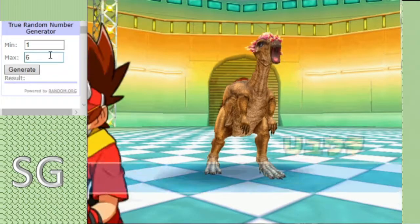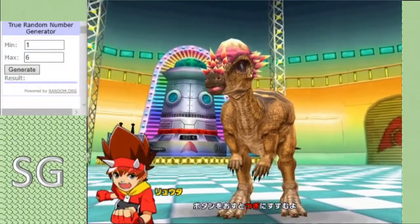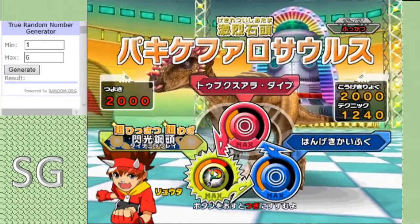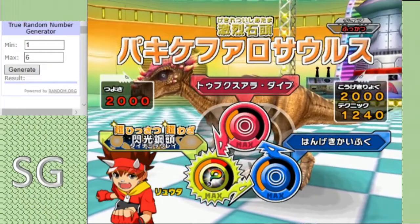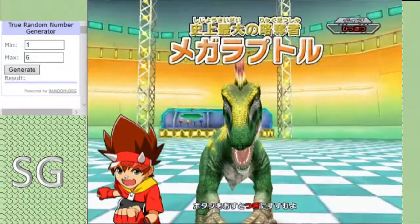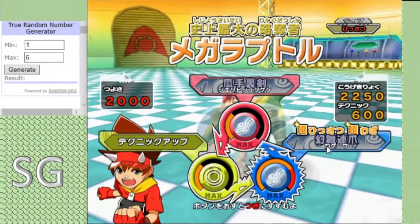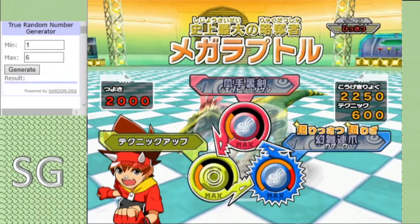As you can see, I got the random number generator ready. And in the red corner we have the Pachycephalosaurus, revival type, boasting a moveset of Dive, Recovery, and Laser Ray. Quite a solid moveset if you ask me - that's why I picked it. And Stranger's second entry had to be no other than the Megaraptor, boasting a moveset of Jet Shuriken, Mayfly, and Technique Boost. Look at that power - Lethal type. Don't know what that means, but I guess I'm going to find out.